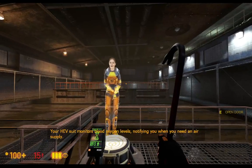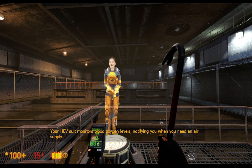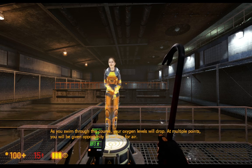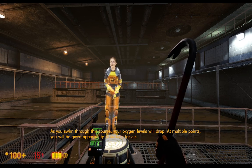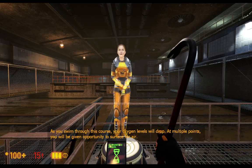Your HEV suit monitors blood oxygen levels, notifying you when you need an air supply. As you swim through this course, your oxygen levels will drop. At multiple points, you will be given opportunity to surface for air.